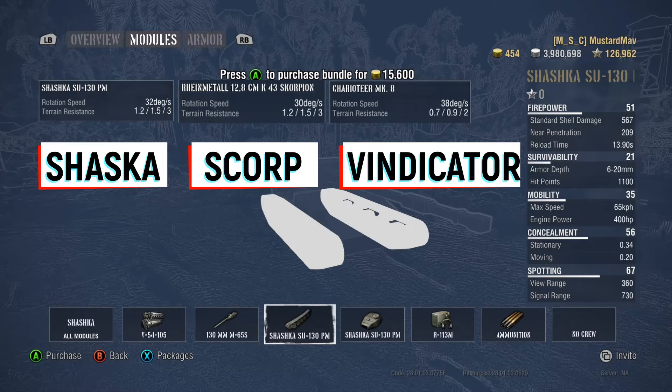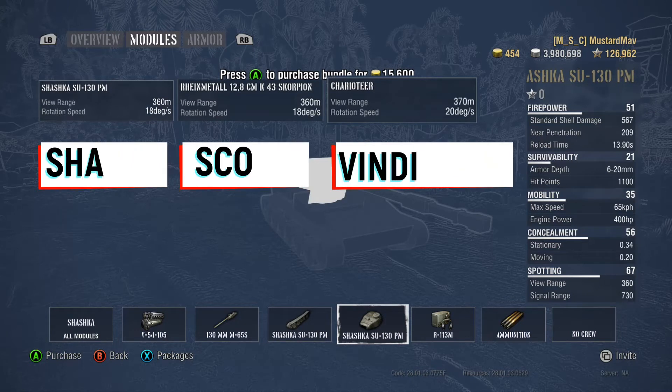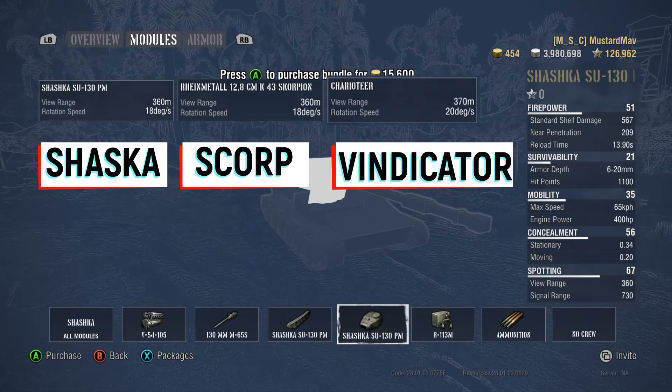Comparing the tracks, the terrain resistances are exactly the same as the Scorp and worse than the Vindicator, but it does rotate at 32 degrees per second rather than 30 degrees per second as the Scorpion does. But remember, this doesn't have a fully rotatable turret — I honestly am not even sure how far you can turn it from left to right, but I think it's got to be quite a bit.